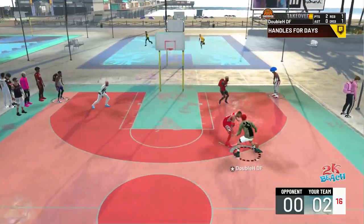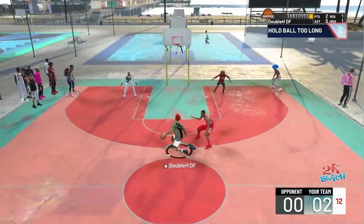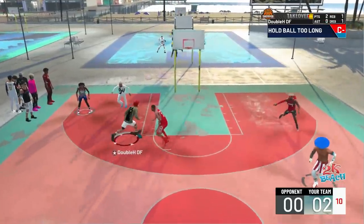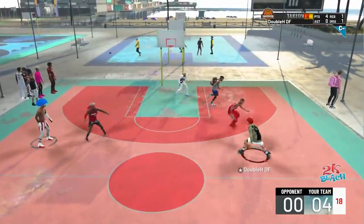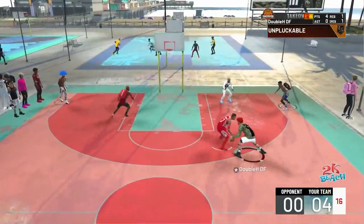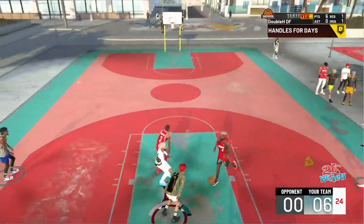And wherever you want to go, you just lightly push the left stick towards that direction — even if it's to the side, to the left, down, up, whatever. As you can see in game, a lot of these can reset possessions easily. These are godlike — nobody uses these because they're new to 2K, but they're actually really underrated. I recommend trying them out in game.